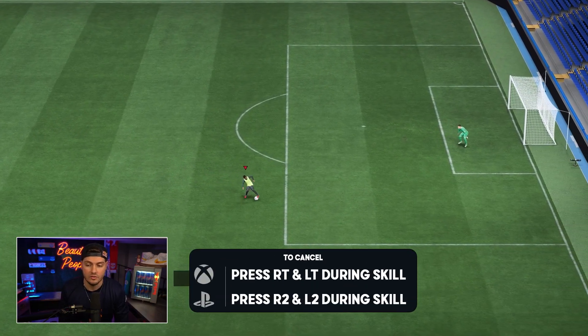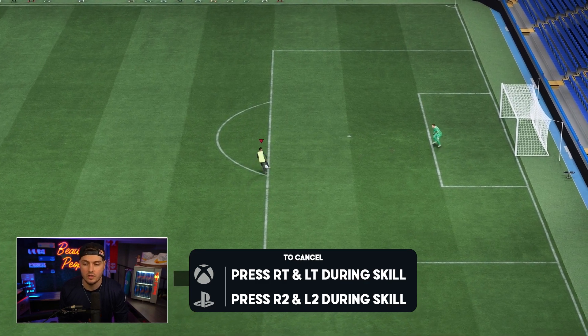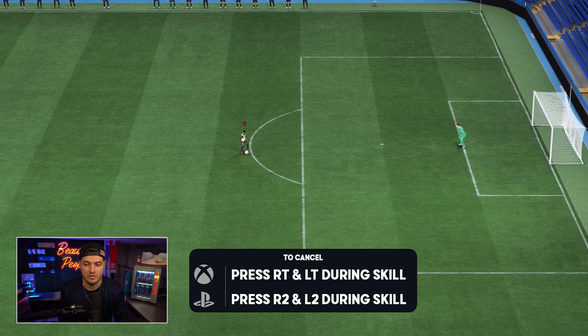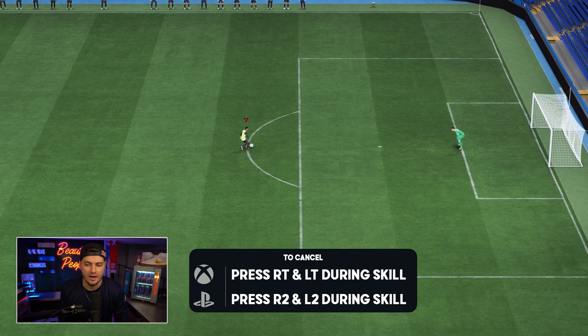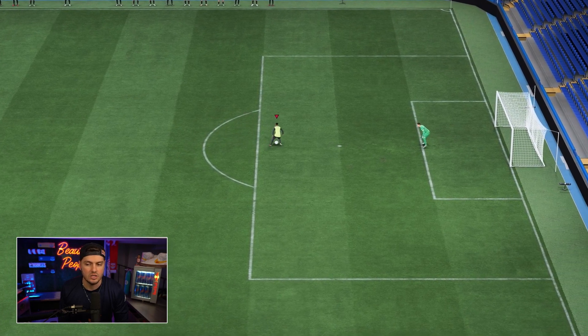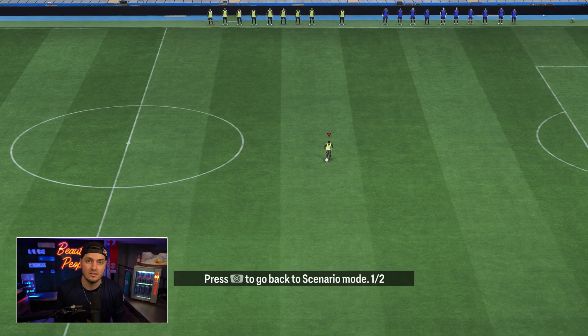We're also going to talk about canceling a burba spin. You execute a burba spin and then in the midst of that execution you hold L2 and R2. See how it can cancel out — which is nice because this skill is a little delayed, so you can see how the defender is going to react as you go into that cancellation.